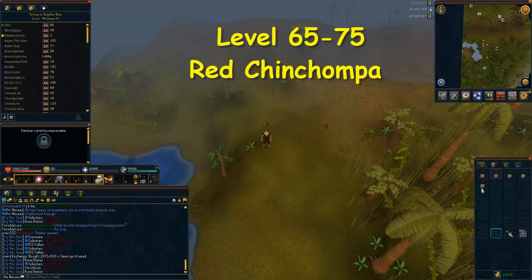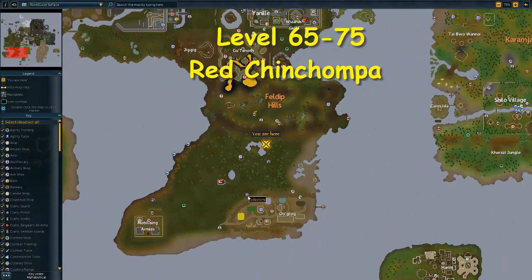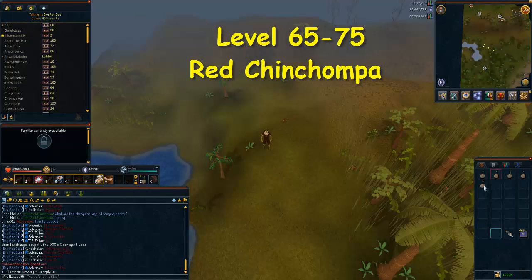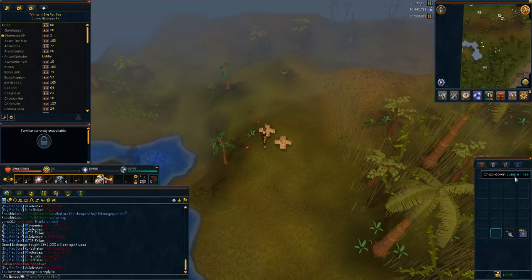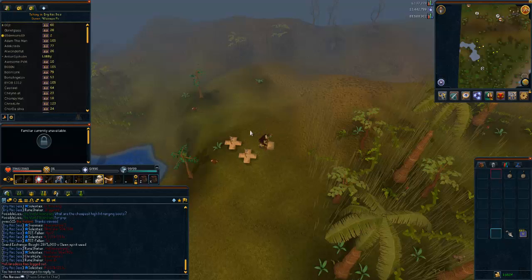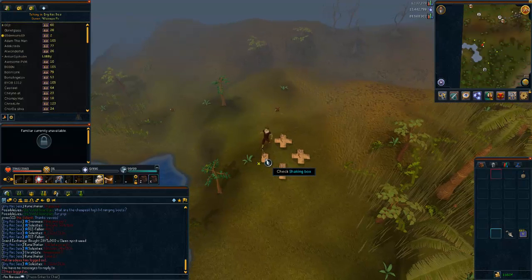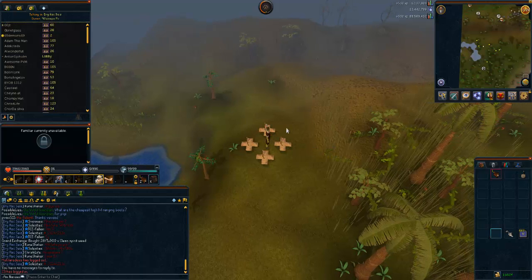From levels 65 to 75 you're going to be hunting red chinchompas. All you need is some box traps, and you'll be training slightly northeast of the Ogre lodestone — just use the lodestone to arrive near the pond in the middle. Set up your box traps in a diamond shape if you only have four; this makes it much easier to keep track of them rather than placing them scattered around. This method gives 80,000 experience per hour and will take around 22 hours to go from level 65 to 75.